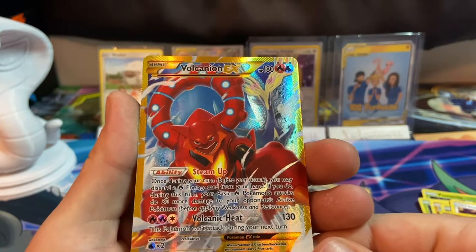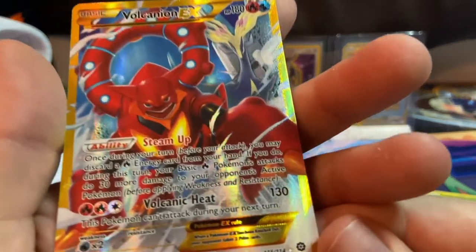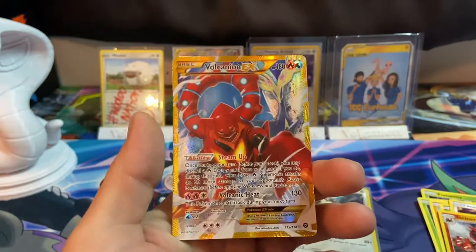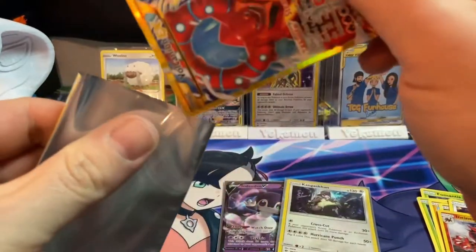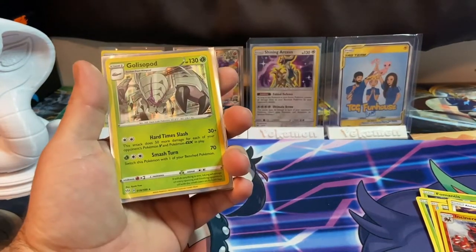Nosepass, Chimchar, Meowth, Litwick reverse, and a Litwick — wait, that's a secret rare! A Volcanion EX — is that a secret? Yeah, that's a secret rare! Hey, look at that — Steam Siege came through in the end! Wowie wowie wowie!